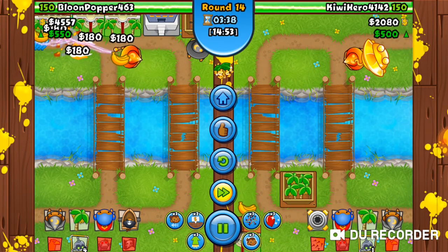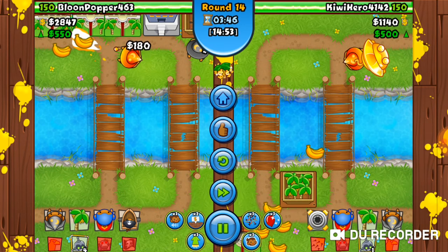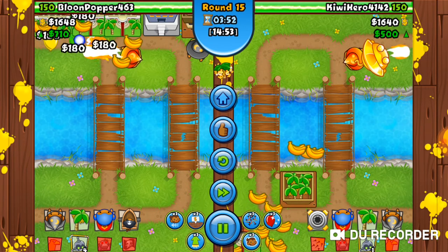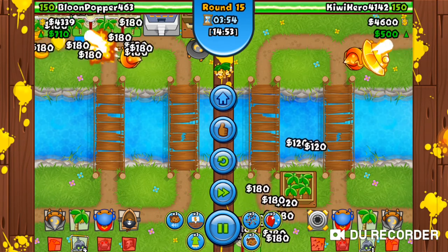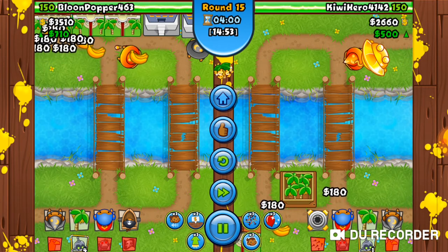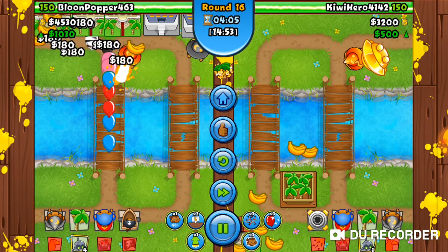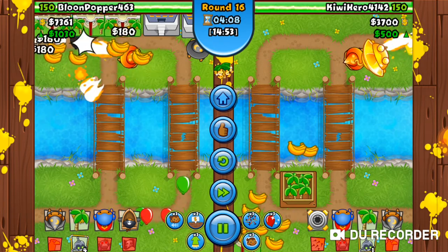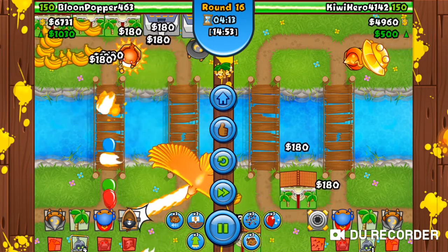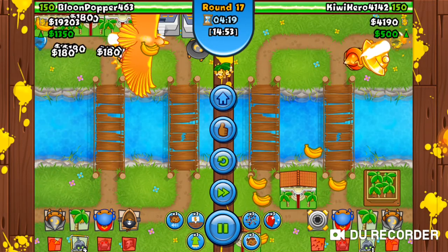Let's just slow it down and see it in real speed. The enemy got a Sun Avatar. I think I upgraded my wizard and now it can summon the Phoenix.